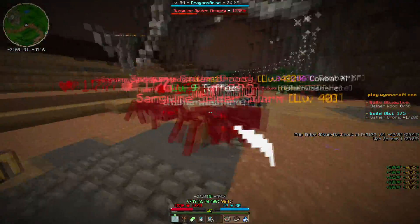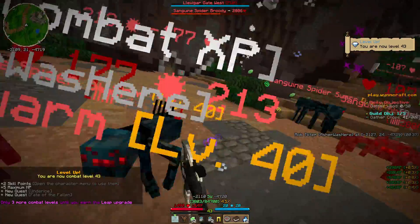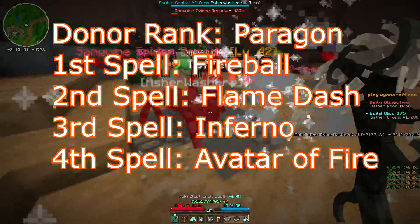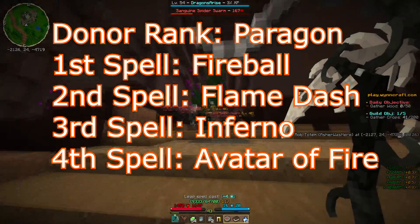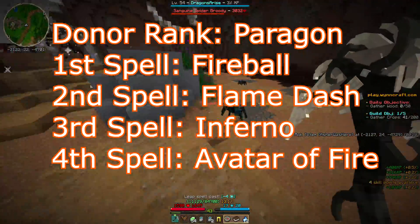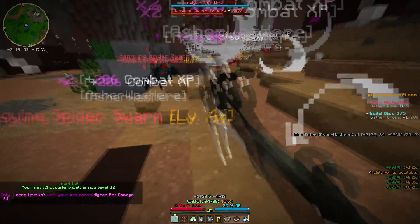Perhaps based on the element you main, it affects your character differently. As far as the donor rank goes, I'd probably replace Bolt with a Fireball, Windrush with Flame Dash, Geyser with Inferno, and Elemental Form with Avatar of Fire, giving the donor rank a much more fire-based feel. The donor name would be Paragon. Yes, I'm biased — this would be just like Asher in my novels — but I think fire fits the aesthetic of this class very much.